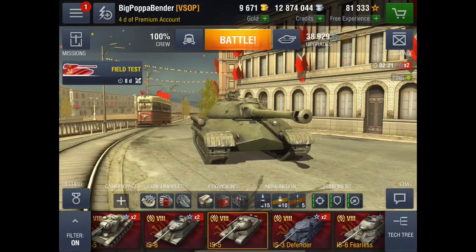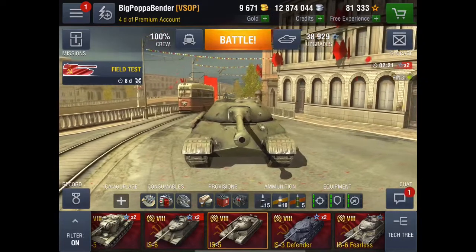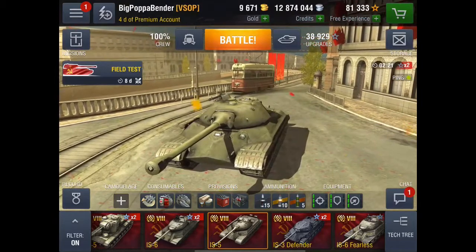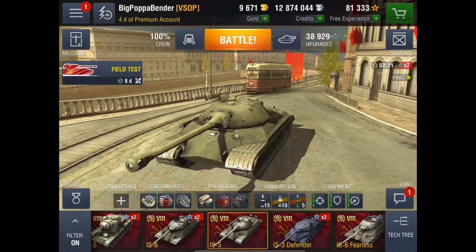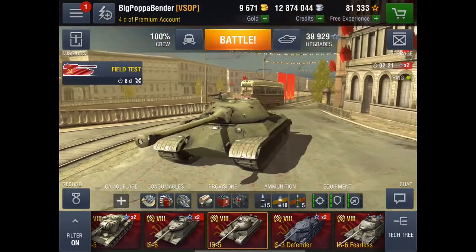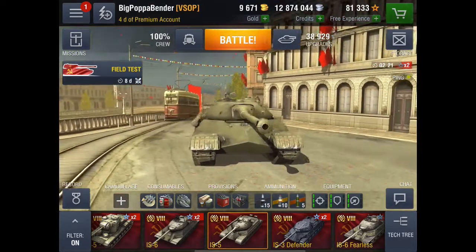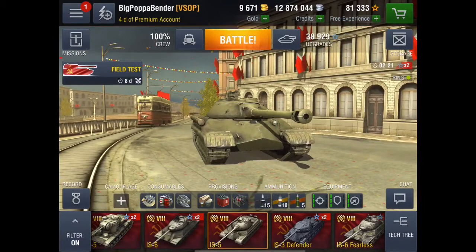One thing you'll notice with the IS-5 is that it looks pretty similar to the IS-6, and that's true because they have identical guns. However, the IS-5 has an extra 20 millimeters of armor on the front and side, and a crazy turret with 221 millimeters of armor versus the IS-6 which only has 150 millimeters of turret armor. The IS-5 also has much more horsepower, hitting 42 km/h top speed versus the IS-6's 35 km/h.